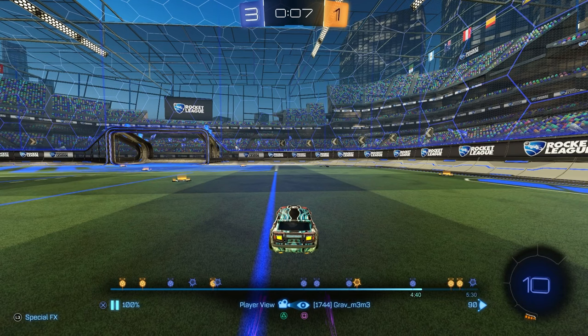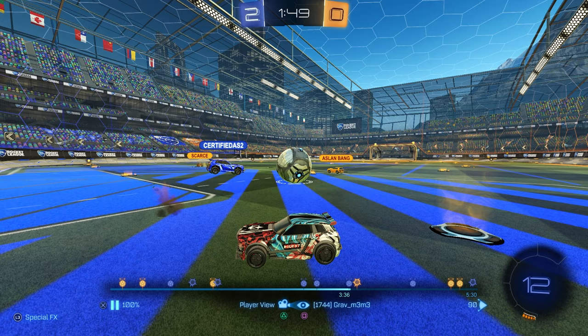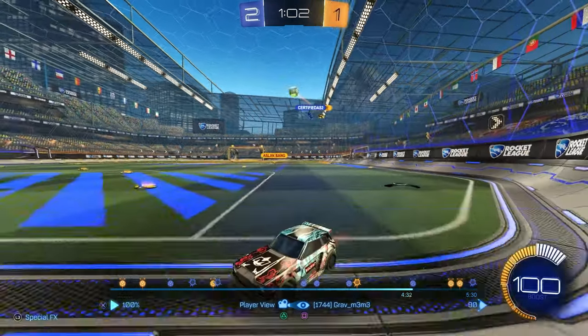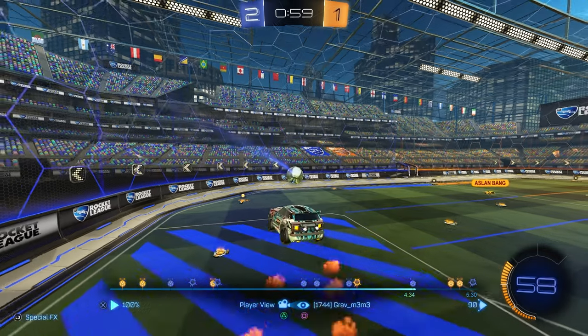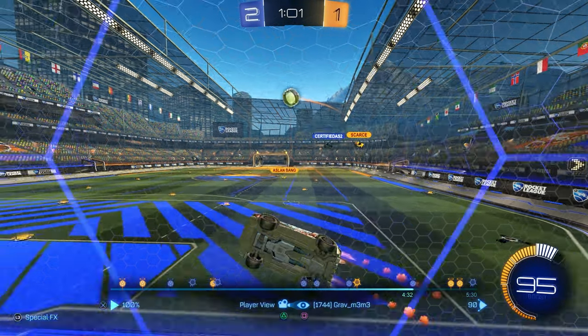My teammate plays it mid and boom — unfortunate touch for Bang, but perfect placement for us. I actually scored the open net for once and that's the win. Going back to the main thing about this replay: decision making and when to make your decisions. I've seen diamonds, plats, and champs sometimes go up for a back wall ball in the position I was in, thinking they'll miss. In each independent rank, a different situation is going to happen — this is not a universal thing — but a confident and competent enough player should be able to hit that ball.